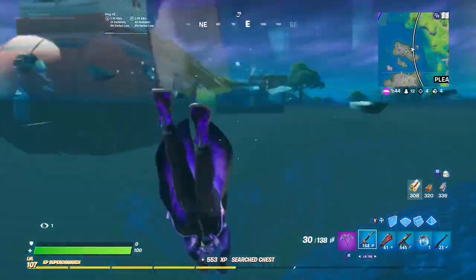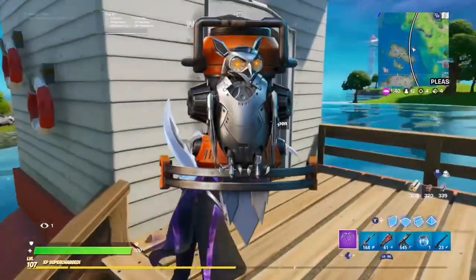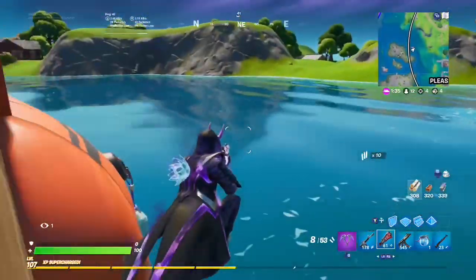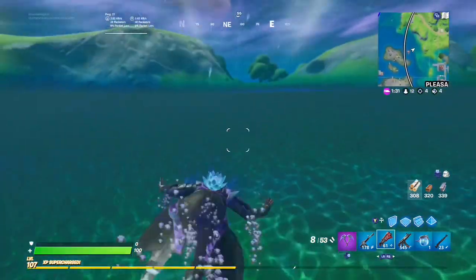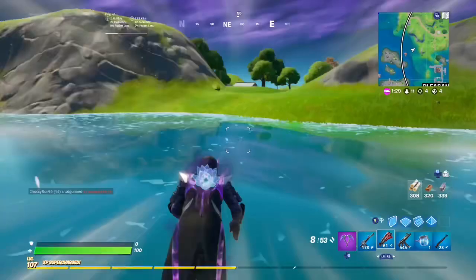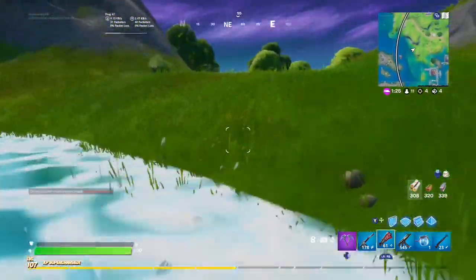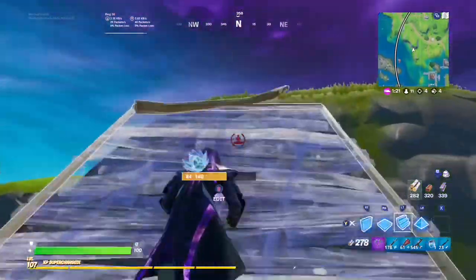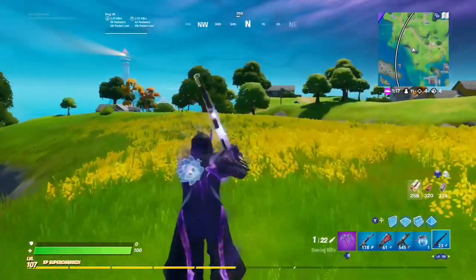Moving on to number 4, we have Ohm's Perch. It's not a pet, surprisingly — or maybe it is and they just disguise it as a back bling so more people will use it, since Epic knows people don't really use pets. But it's very nice. I actually like this pet; it's not too bulky, it's unique — a mechanical owl that Jules constructed. I think it's really good, though I probably just won't use it often because I don't use pets.